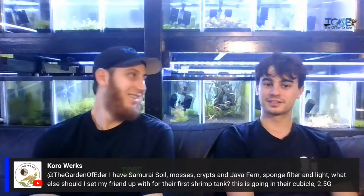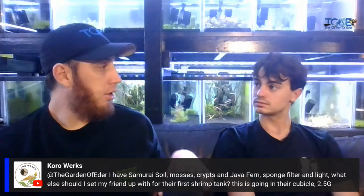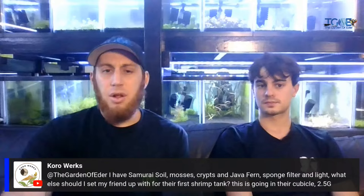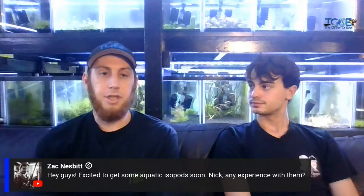I have Samurai Soil — the inert one I keep all the neocaridina on — mosses, crypts, java fern, sponge filter, and a light. What else should I set my friend up for their first shrimp tank? It's going in a 2.5-gallon cubic. The only thing I'd really recommend is just a little piece of wood to make it fancy, and make sure they've got dechlorinator for the water changes.